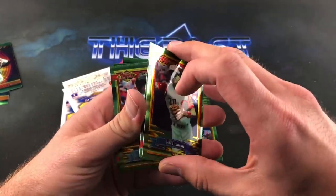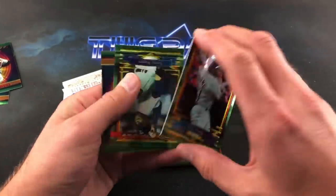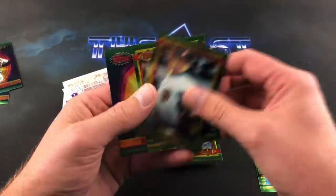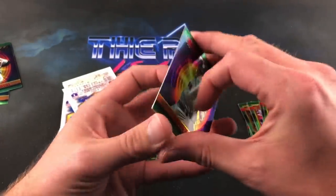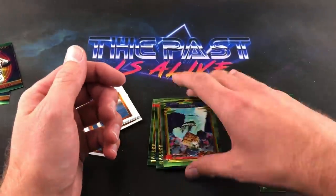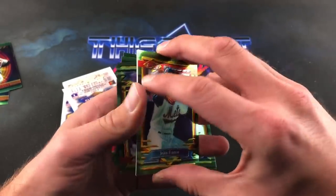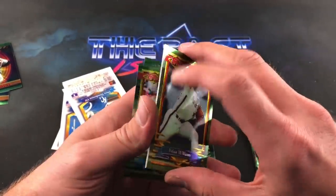Jeff Branson, Jose Guzman, Eric Young with Bill Swift piggybacking on him, Kenny Rogers, Aaron Sele — I had that as a kid, I think I paid like five bucks for it at a card show because I PC'd him. Doc Gooden, Sean Franco leading off the next stack. How about a big hit guys — Brian Williams got the refractor hit earlier.